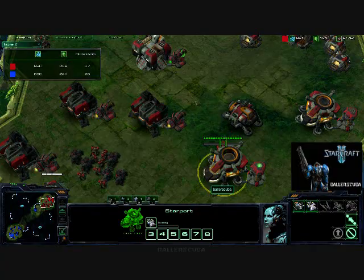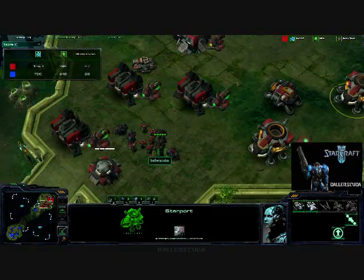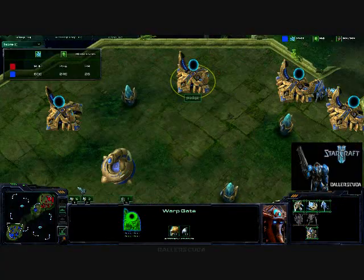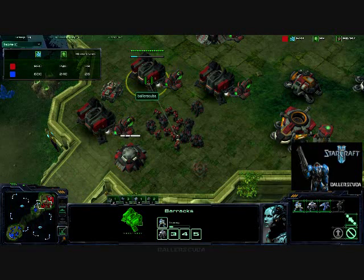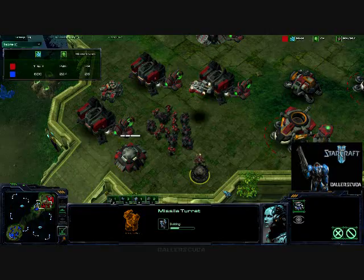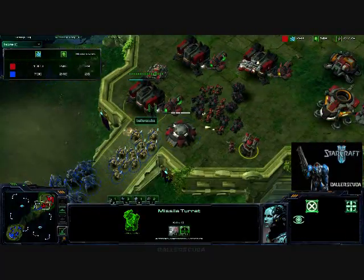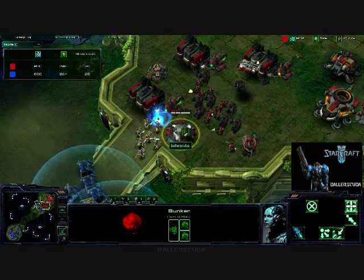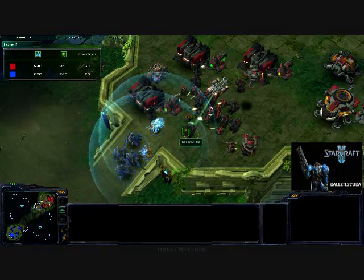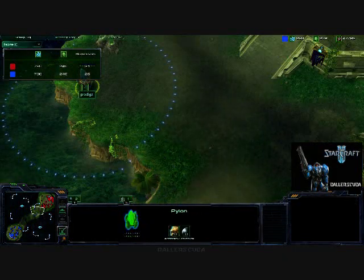We are getting supply locked. Medivac's coming out, at least one of them, because I am so low on gas. He is doing much better in terms of spending his minerals and gas. Missile Turret going up — making sure he doesn't have any Dark Templars, but he does have map control. And there he goes in. Will this bunker make it? No, it doesn't stand a chance. The Medivac comes in, and a Viking — because why not a Viking? But he does back off and retreats in full. He runs.